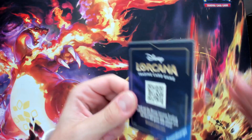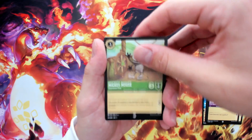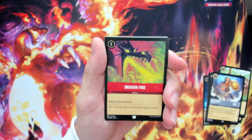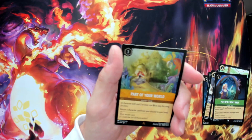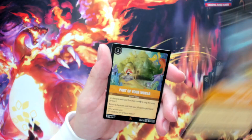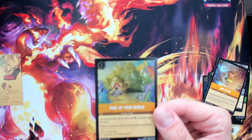Pack sixteen, nine packs left — can we pull the elusive Enchanted? Mickey Mouse Detective, Peter Pan, Shmee, Elsa, Mickey Mouse Steamboat Willy, Hercules. Dragonfire — vanishes a chosen character for five ink, great card. Sven, Mother Knows Best from Tangled, Captain Hook different artwork rare. Just in Time, Maui — that's the playmat artwork. Part of Your World rare hollow foil — nice foil effect with the bubbles.